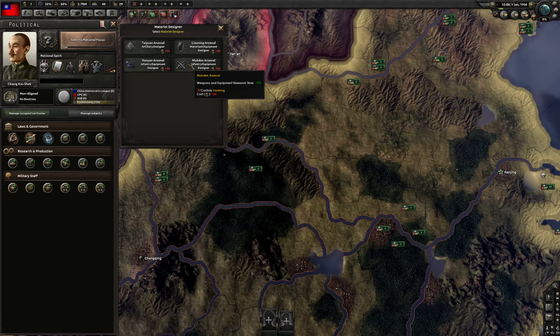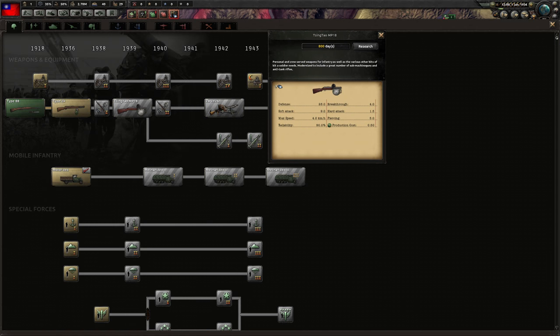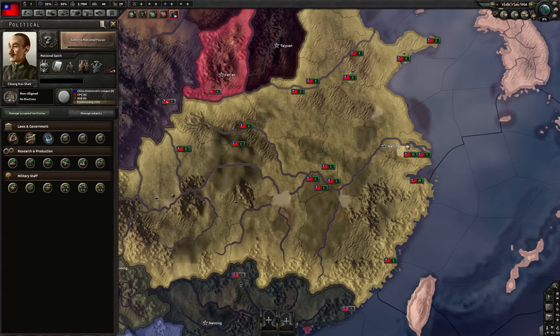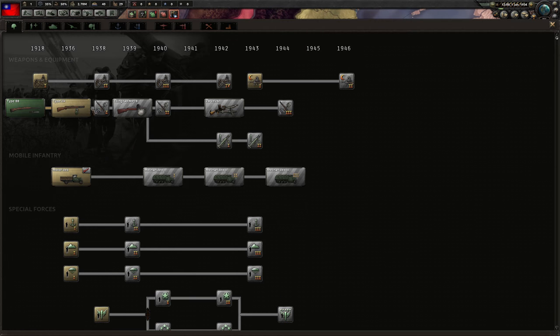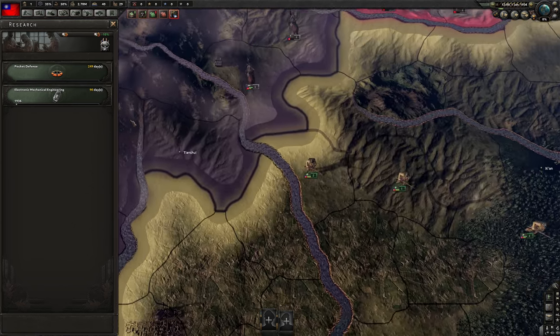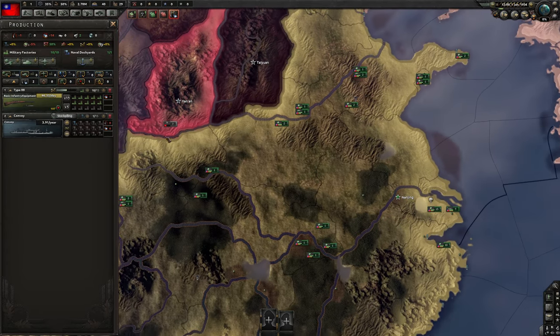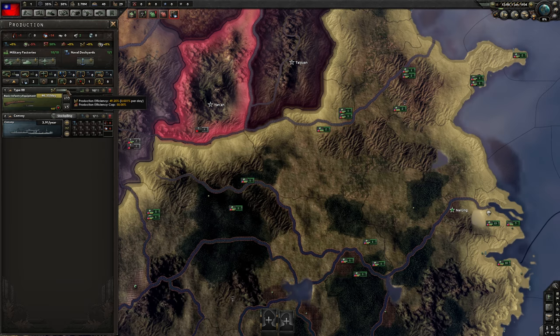We do need the infantry stuff. I guess we're going to go for Han Yan eventually. Do we need infantry stuff? Yeah, I guess eventually, because we're going to need better infantry equipment. Actually, I might want to tech that, but for the start we just need pure basic infantry equipment — that's the only thing we need.